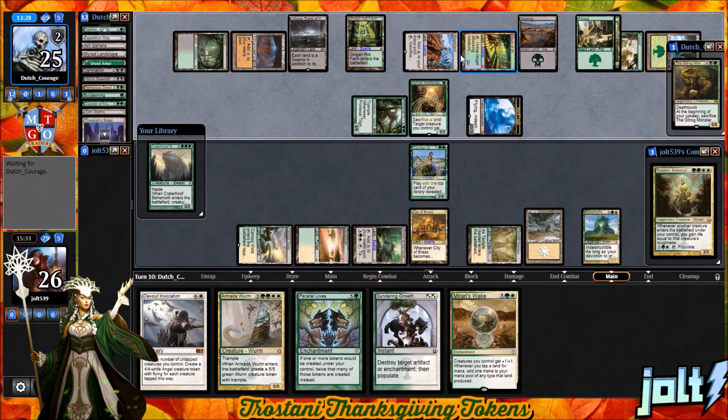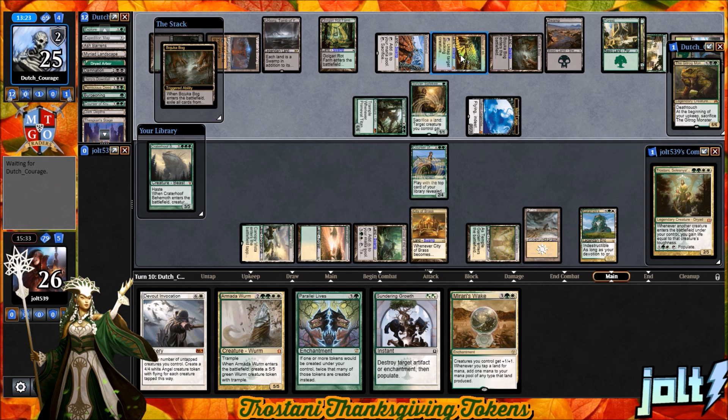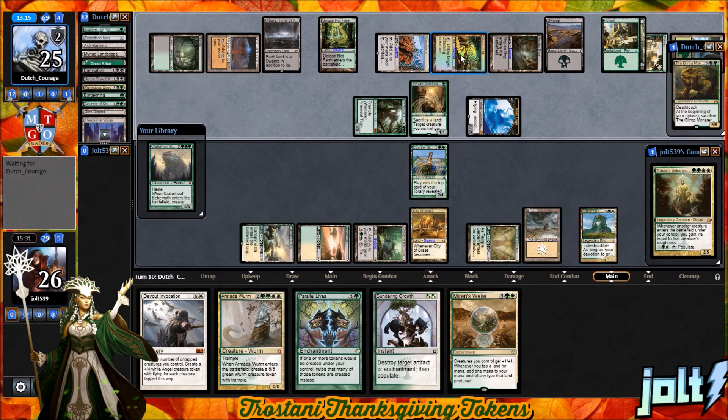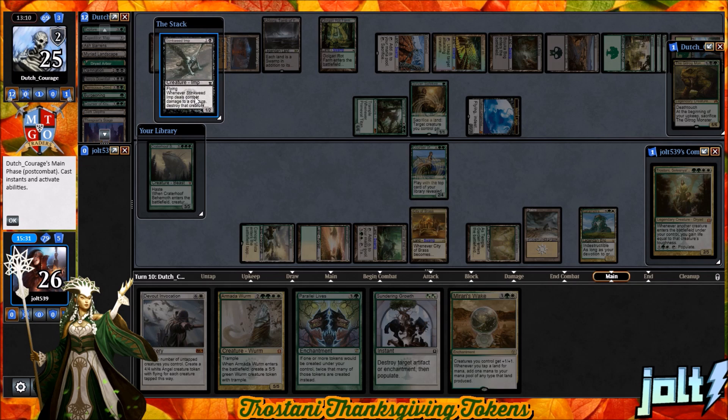Kick it back. I'm trying to think of any other desserts out of the ordinary that we bring. There's something like a fruit salad with whipped cream in it, but it's green. I cannot remember what it's called — there's walnuts and different little fruits. It's really good and it has this green color which makes it look really appealing. Our opponent goes for the Stinkweed Imp and we see what we draw into.